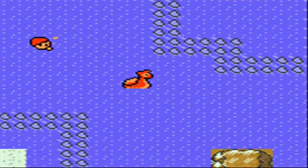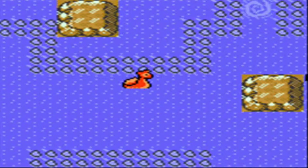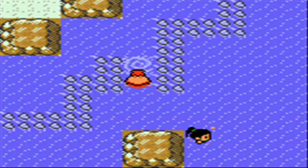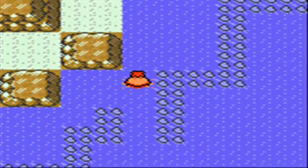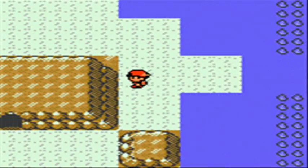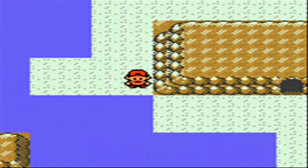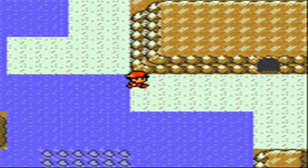The biggest things to catch here are Horsea and Seadra, if you haven't gone out of your way to get one yet. Seel is available in other areas, but Horsea and Seadra — I think this is actually the only place in Generation 2 you can capture them unless you trade ahead of time. Seadra especially, if you have a buddy to trade with for Kingdra, is a really good Dragon/Water type to get.